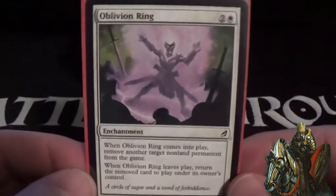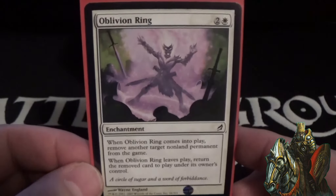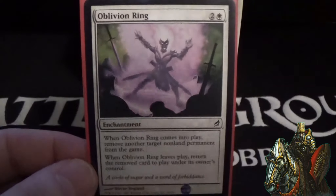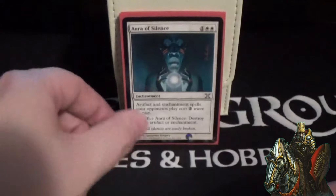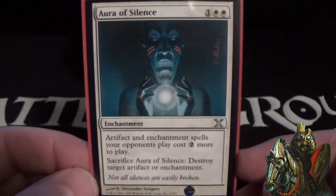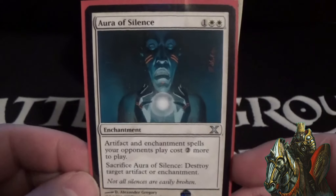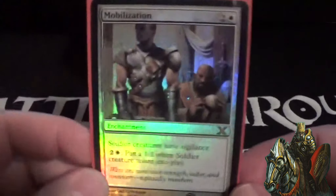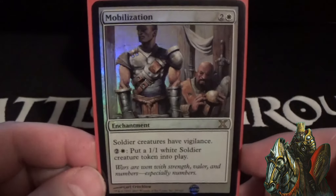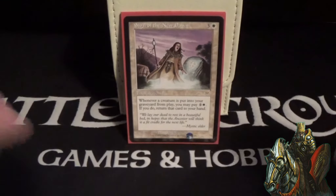Next, the enchantments. Oblivion Ring is there for spot removal on pesky permanents — when it comes in you exile another target non-land permanent, which returns if the enchantment leaves play. Aura of Silence makes artifact and enchantment spells your opponents play cost two more, and you can sacrifice it to destroy target artifact or enchantment — a solid card I don't see played often in white decks. Mobilization is a three-cost enchantment — soldier creatures have vigilance and you can pay two and a white to put a 1/1 white soldier token into play, which makes sense for a tribal soldier deck.